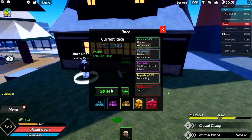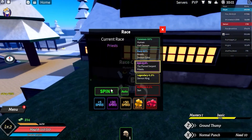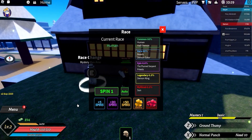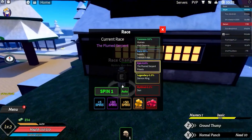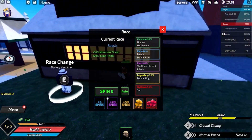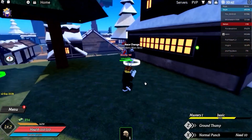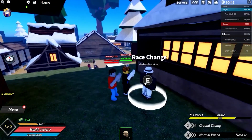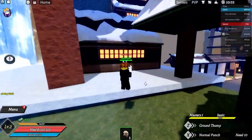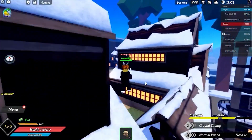Current race: Demon Eater. Let me spin again — give me some luck! We got Human — no! We have one more spin, please! We got Beast! Okay, we're in the Beast club. I'm kind of happy with Beast though — it's better than Human race. Anyways, let me cover the last codes for you guys so you're all updated.